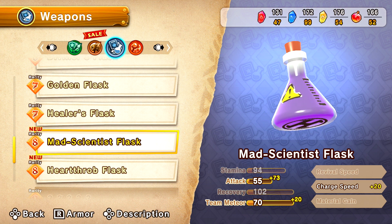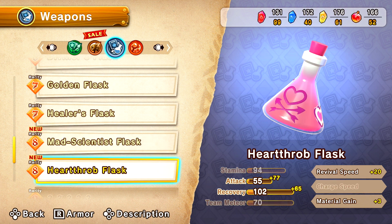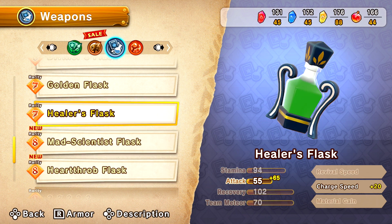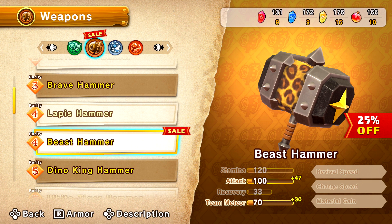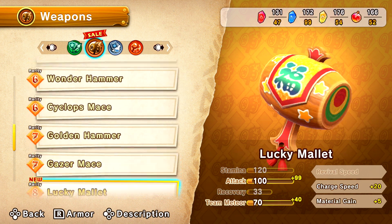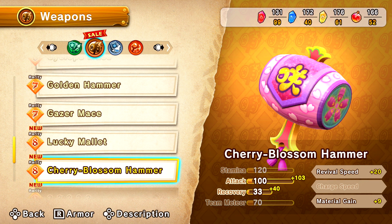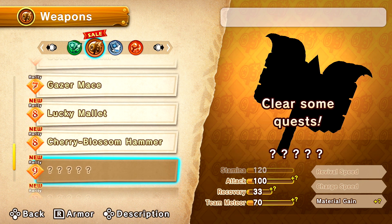Check this out. I like that. That heartthrob flask? I like that, too. Hold on, you gotta get the Mad Scientist. It's charge speed or revival speed. I revived so fast anyway. I will forego any of my weapons if it means you get that. The Cherry Blossom Hammer.